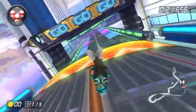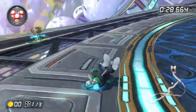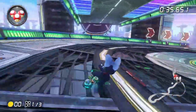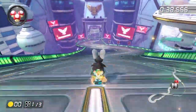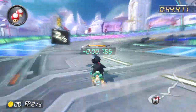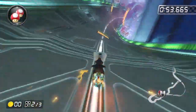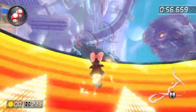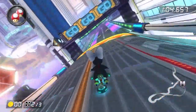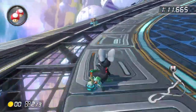I almost hit the wall — we're fine. Now mushroom spots... I have zero coins, which is not good. Wait, where are the coins? I don't even see any coins. What the heck — I literally didn't see any coins. Wait, there's actually no coins on this track? Or am I blind? Why are there no coins?!